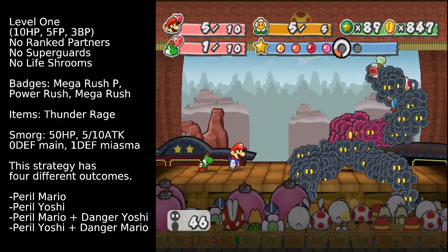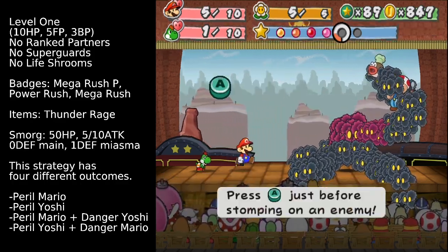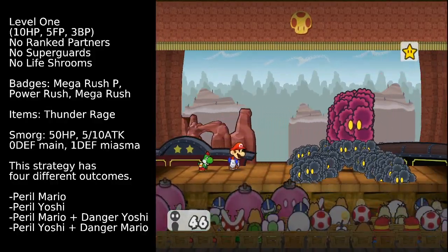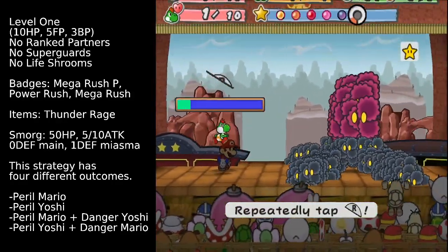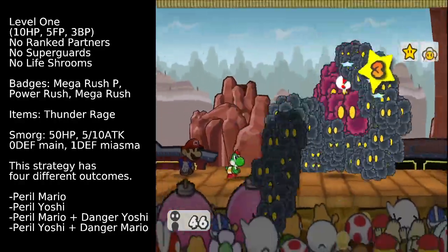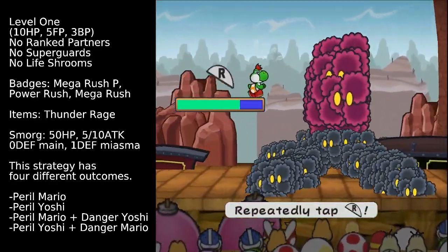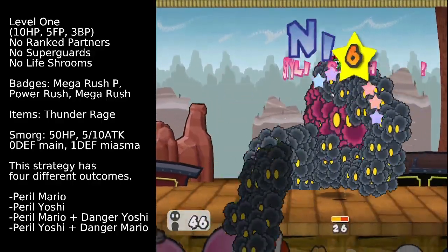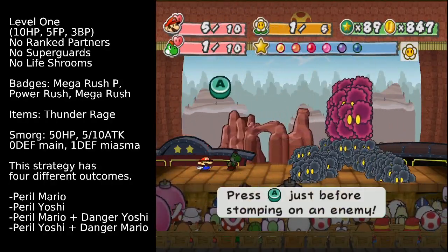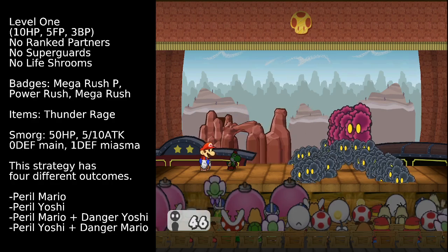So that now one of our partners, either Mario or Yoshi, is in peril. Now that we've done that, with Mario we can just jump on the last tentacle. And then Yoshi can ground pound on the Smorg body for massive damage — 18 damage again. And then to finish off the battle, Mario can use a Spring Jump. And there we go, that defeats him.